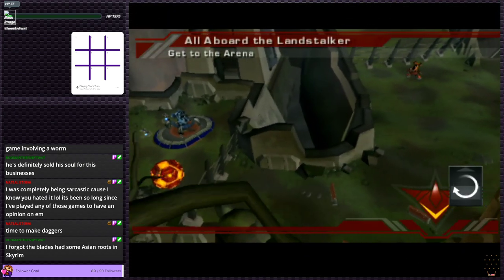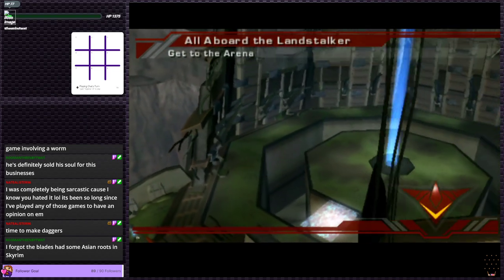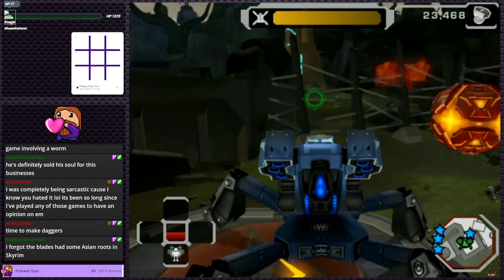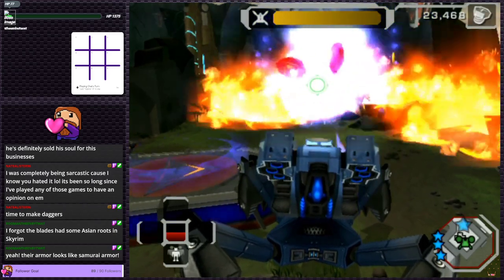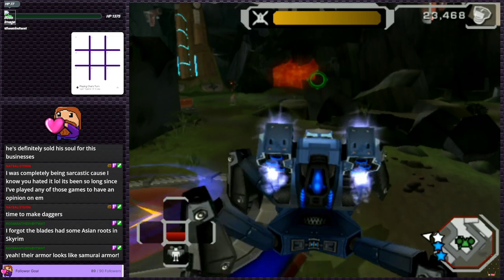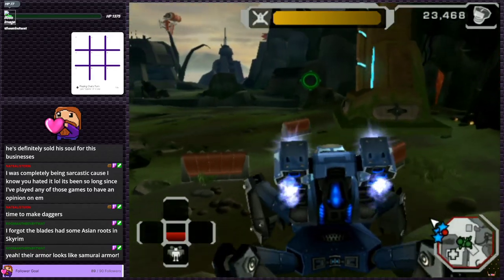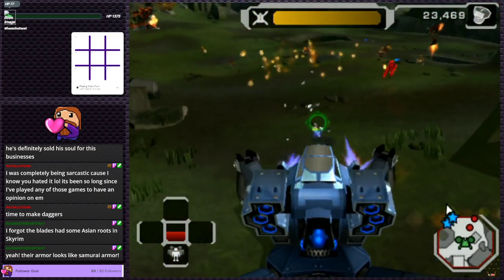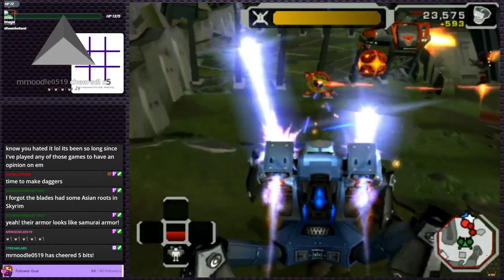Land Stacker controls: move left, move right, jump, sidestep, fire gun, charge mortars, fire mortars. How do we know when it's charged? There's a little graphic on the back and it makes a bit of noise. Shoot the ship out with this thing! We can just have the turret going all the time. Mr. Noodle, thank you so much for the five bits!